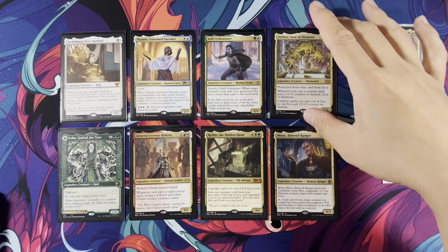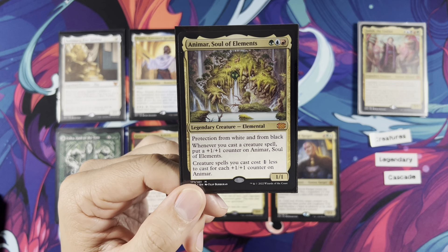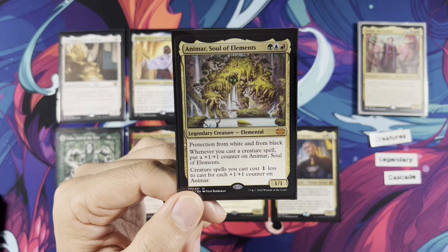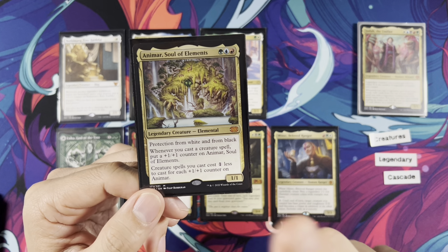Safi Eresthader — you can sac it to save a dude from dying. Animar — I really like Animar because of the top line: protection from white and from black, which is really relevant. White and black spells can't target it — you can't get Swords, you can't get Doom Bladed. Whenever you cast a creature spell, put a +1/+1 counter on Animar. The Cascade from Jota is a cast, so you'd get one counter from casting your legendary creature and another from the cascade, then a discount: creature spells cost one less for each +1/+1 counter on Animar.